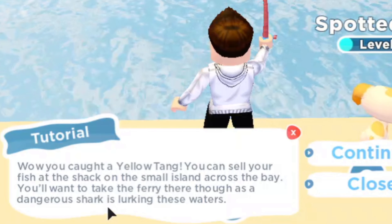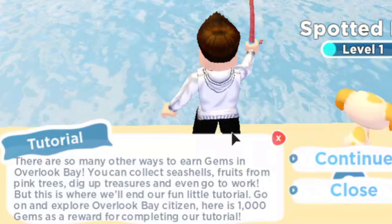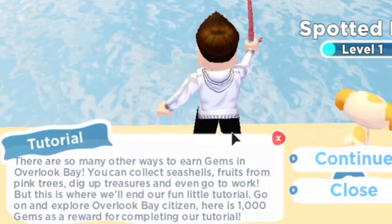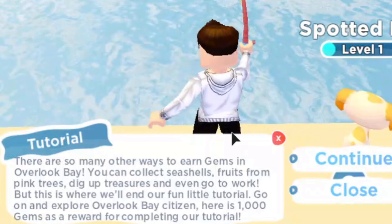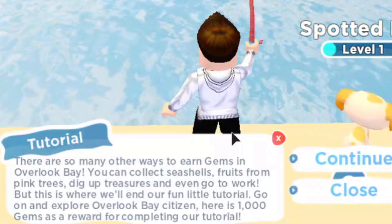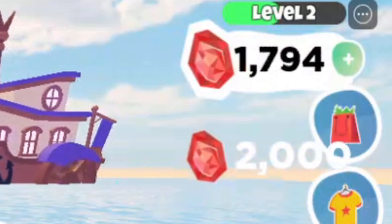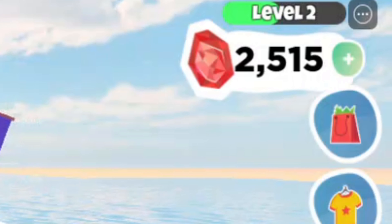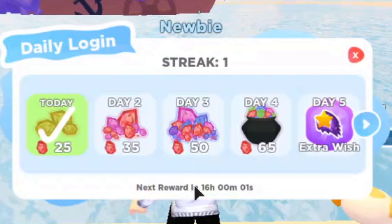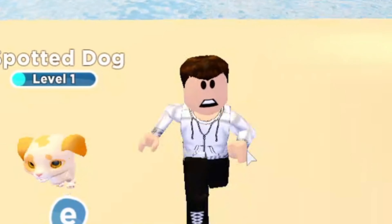You'll want to take the ferry though, as there are dangerous sharks lurking in the water. There are so many other ways to earn gems in Overlook Bay — you can collect seashells, fruits from pink trees, dig up treasures, and even go to work. But this is where we'll end our little tutorial. Go on and explore Overlook Bay, citizen. Here's a thousand gems as a reward for completing the tutorial. Wait, it gave me two thousand! Yay guys, we're rich! And now I get to claim a login streak — today is day one.